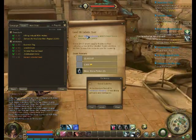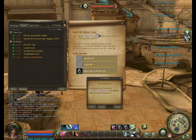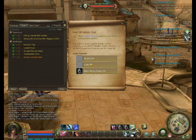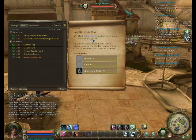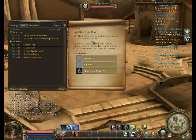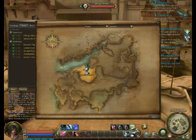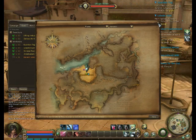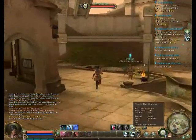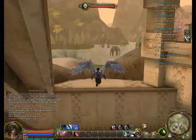A lot of MMOs recently have started holding your hand and showing you where to go. What Aion does is it gives you the ability to choose manually whether you want that. For example, I could go to this quest — Hunt Spiral Lob Nights — and find them myself if I wanted to make it difficult. But if I want it easier, I click on the name and click locate, and it'll place a marker on my map. The marker moves appropriately to where the objective is.